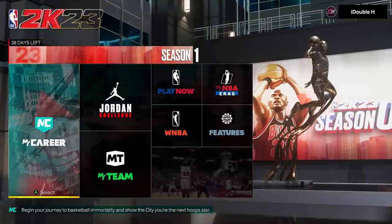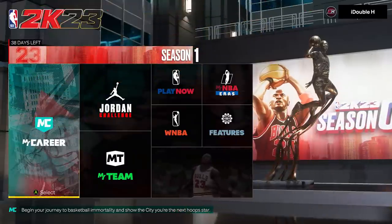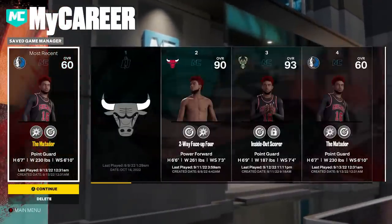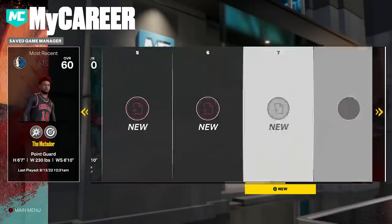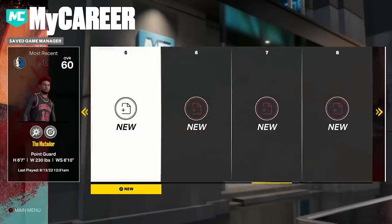What is good YouTube, it's your boy Henry aka Double H back at it with yet another banger. As you can see on the screen, there's a build right here called the Matador — that is the Luka Doncic official build. But today's video I'm going to be showing you guys the Michael Jordan official build. If you want that Luka build, drop a like on this video.